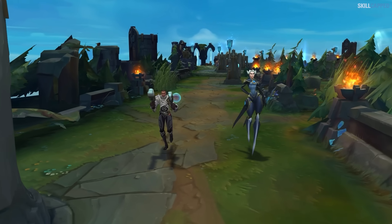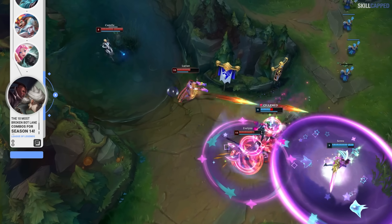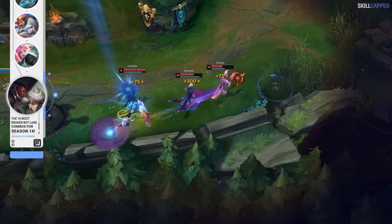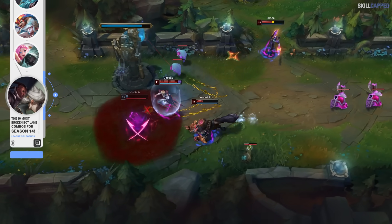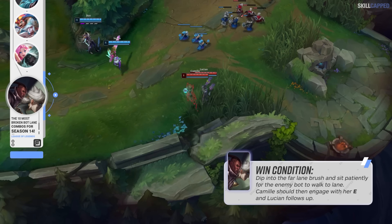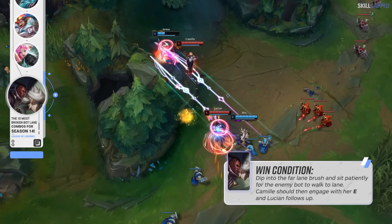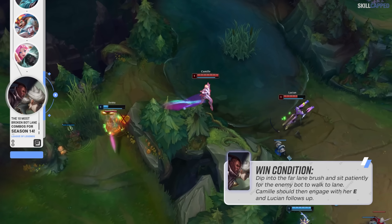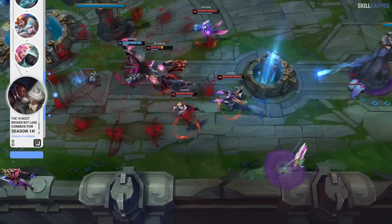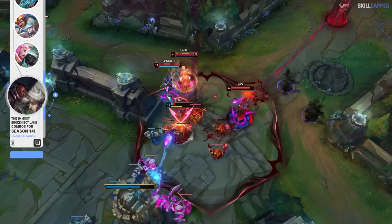This next combo is a bit unusual but has so much potential if executed optimally: Lucian ADC with Camille support. This duo is your all-out kill lane. You have kill threat as early as level 1 as Camille's E combined with Hail of Blades will lock the enemy down. Lucian takes Press the Attack, so when Camille stuns the enemy it's very easy for Lucian to follow with a lot of burst. The level 1 cheese play — dipping into the far lane brush and waiting for the enemy — is what makes this combo so great. Even though someone like Draven would in theory be great with Camille, he doesn't have the same long-range follow-up as Lucian to capitalize on those catch plays.